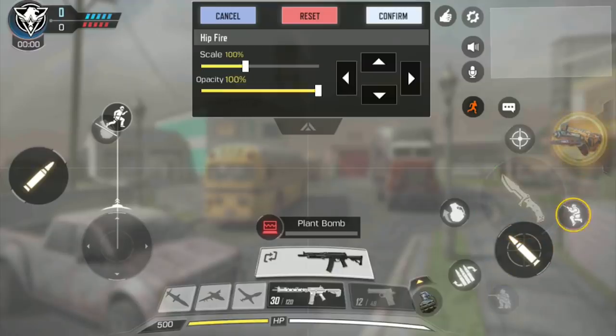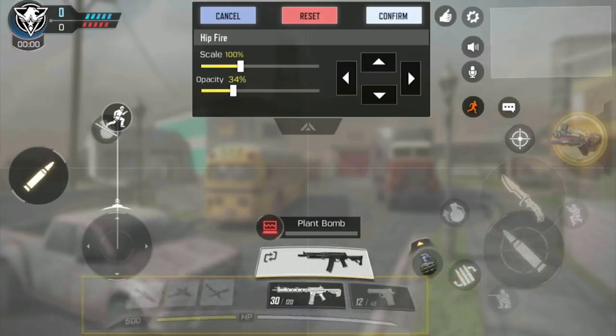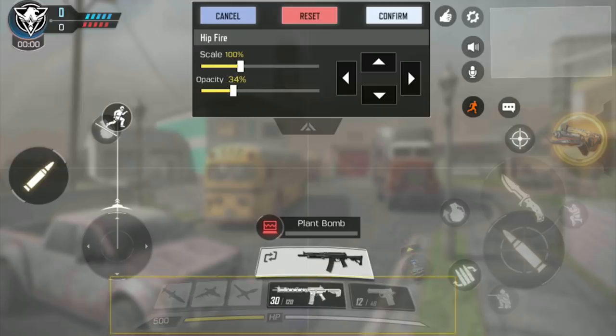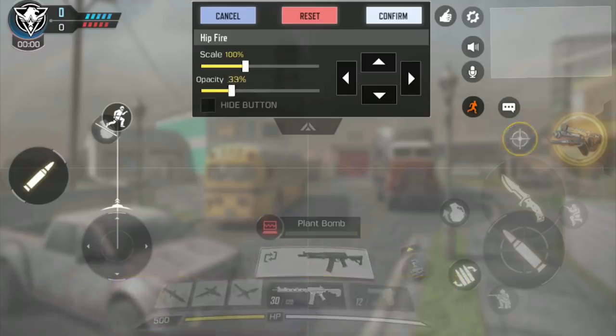In my last video for this game, I gave you guys my opinion for the best two-finger configuration for the game, but I forgot to mention that after you get really comfortable using that configuration, I recommend decreasing the opacity on all your buttons to around 30% to increase your peripheral vision.